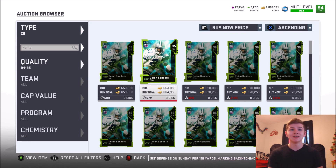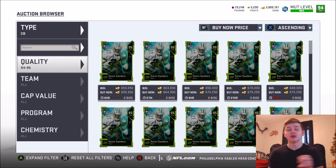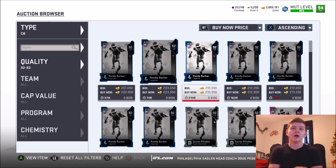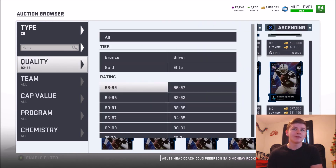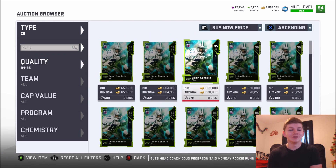Also, the third solo challenge in the Blitz solo challenges apparently was a full game, and a lot of people were complaining about that. The number one final thing I'm going to get into is Deion Sanders — his price is super cheap. Right now he has a 659,000 coin version and the 92 overall Deion Sanders is currently going for 552k, meaning the 95 overall Deion Sanders is only 100,000 coins more. Something people suggested — and I don't think it's too bad of an idea — is that limited time limiteds should have a 500,000 coin quick sell. Someone said Deion Sanders should have had at least a 750,000 coin quick sell so his price wouldn't tank so much.